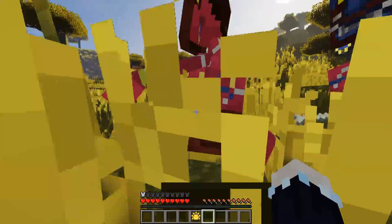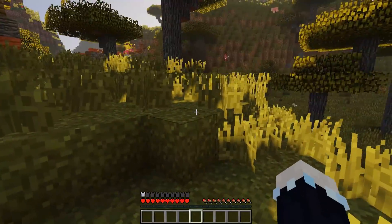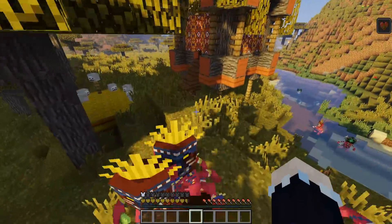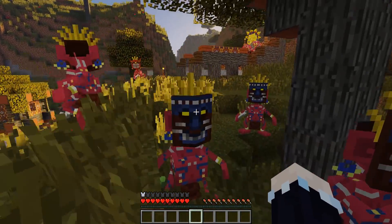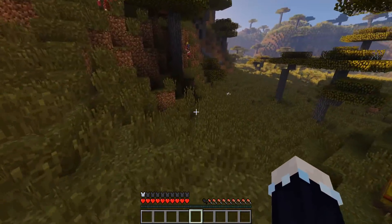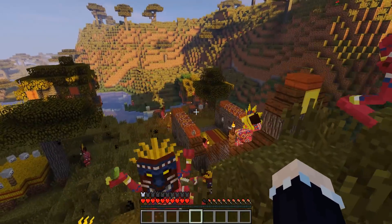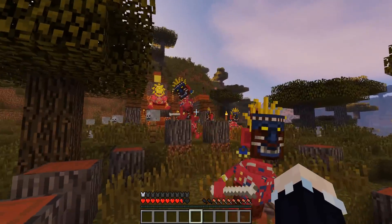This would get so annoying so quick! Let's attack this village — me and my little tribe. Who's who? I don't know whose side anyone's on. You don't get their mask 100% of the time. That's what happens if you attack this guy — he shoots sun lasers at you. So yeah, that's what happens.